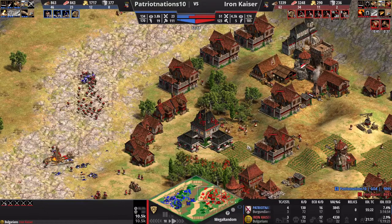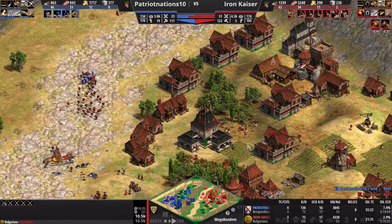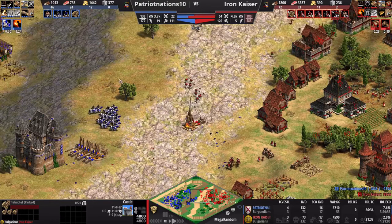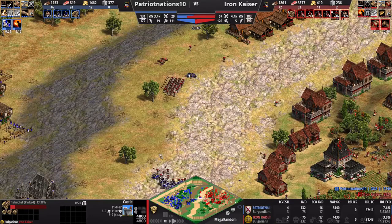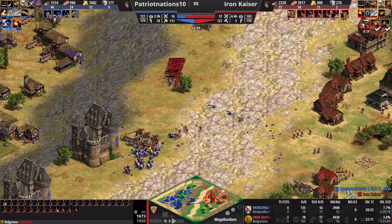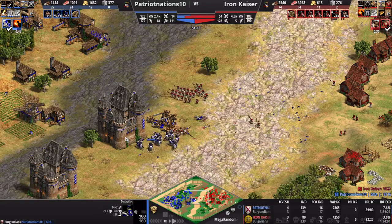I want to put down more Barracks — I've got five now but could have used more, with 1,500 wood floating. I am pretty happy with the number of Halberdier I have though. I'm going to take out the Trebs with Halberdier — what's he going to do? Attack with Paladins, and the Paladins will die. Win-win, I'm more than happy to take that fight. His last Treb goes down. I have four Trebuchets on the field, three more coming out. I'm pushing him back.